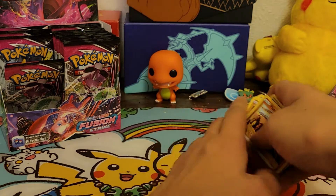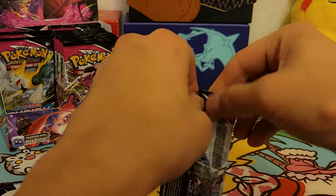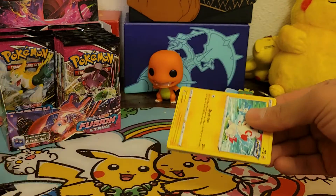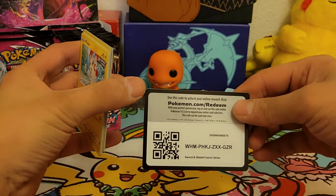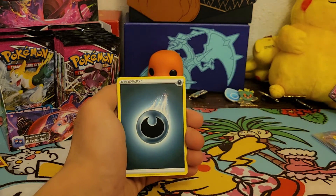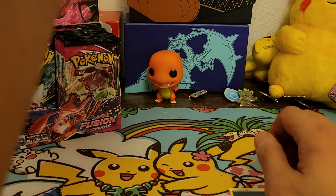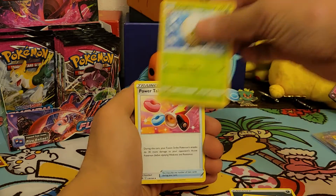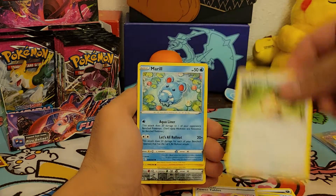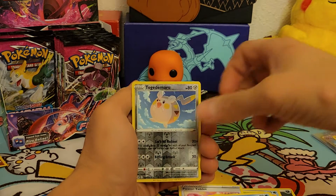Bunch of legendaries in the set — Latias too. There's a whole bunch. We've got about three or four packs left on this side, then we'll get to the other half. There's something in here on this side. Dark energy, Pyukumuku — that's really cool artwork, I like that Pyukumuku. Eldegoss, Power Tablet, Plusle, Munna, Meowth, Merrill — that's really cute. Heliolisk reverse holo, Togedemaru — that's really cute too.